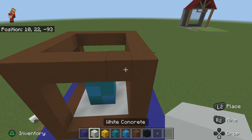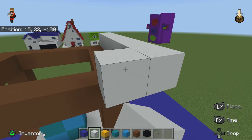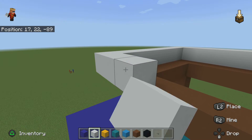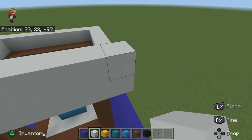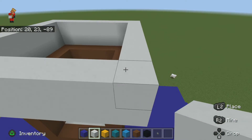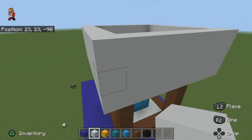Now you're going to put white concrete in. Go like this, so it looks like that. Now go two more up — this is the first one, second one. Now like that.